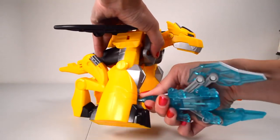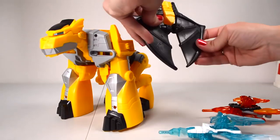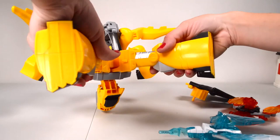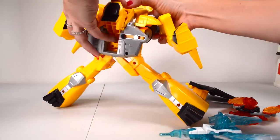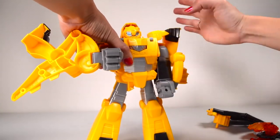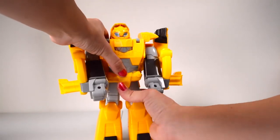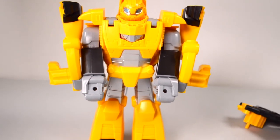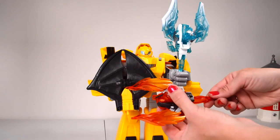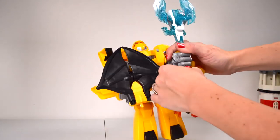Let's see him transform back into robot mode. Simple — pull everything apart and match it back into place. Snap the arms back. Bumblebee! Dragon into weaponizer — you can have ice at the top and fire at the bottom. So awesome.